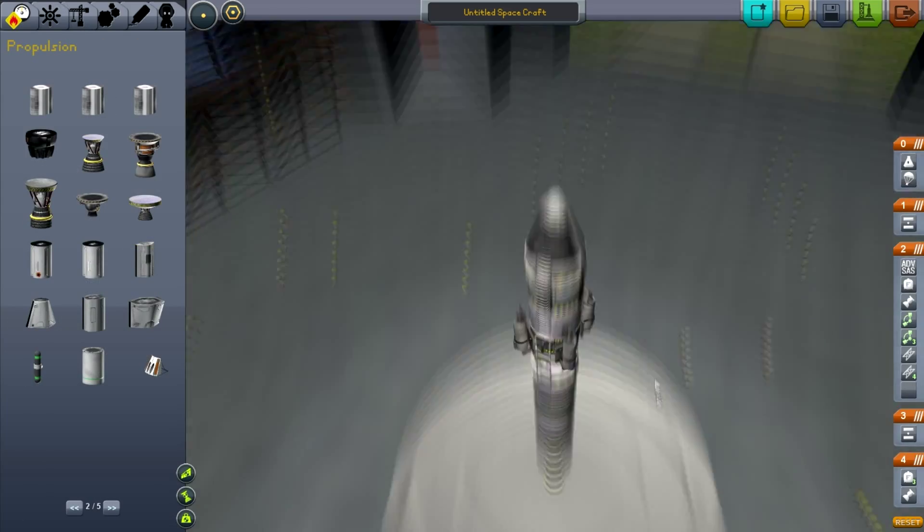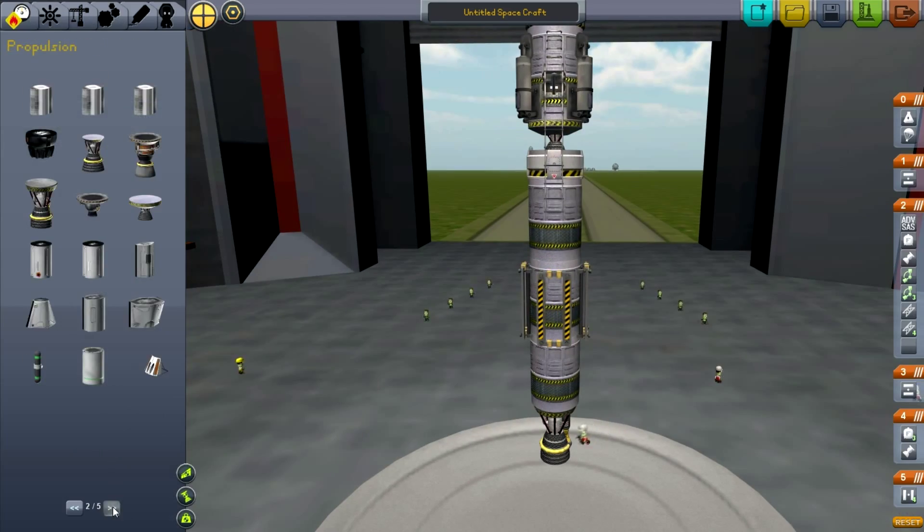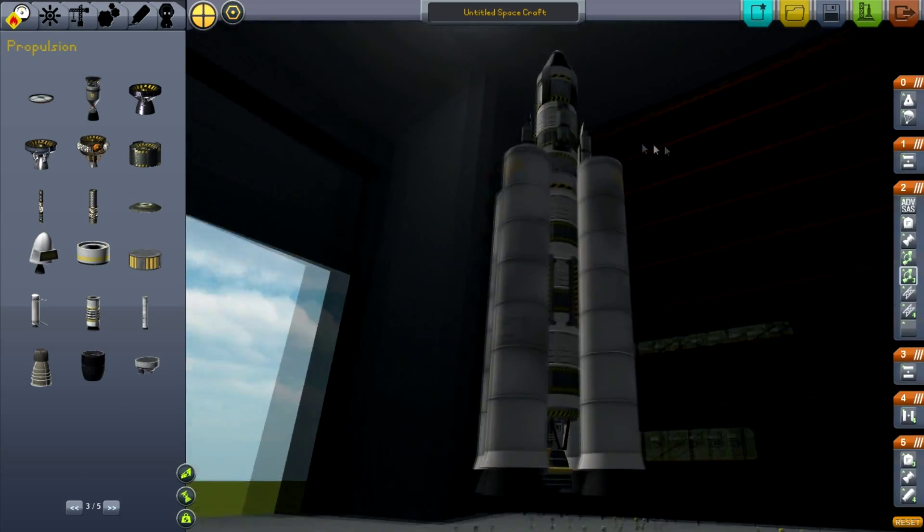After that there is an SAS module which controls the ship. Fuel tank, rocket, landing gear, another decoupler, some more decouplers and rocket boosters.